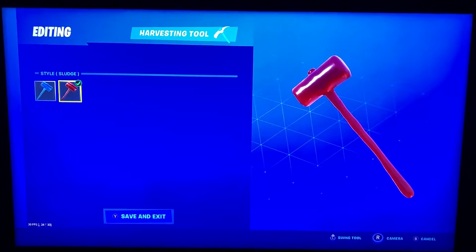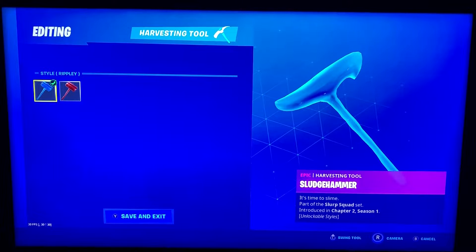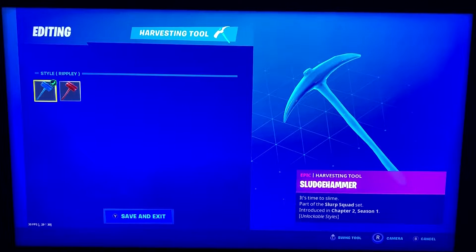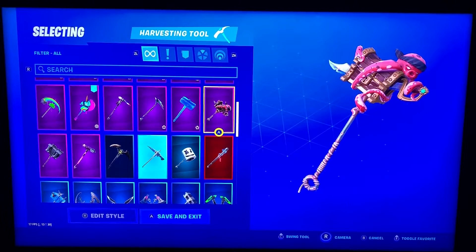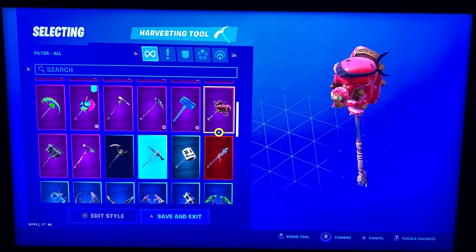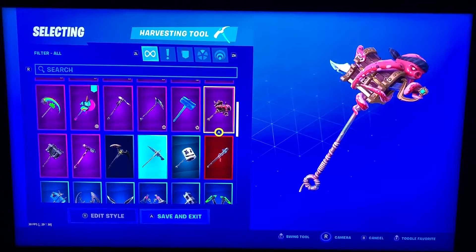Sledgehammer — a couple different styles. This is for Ripley and Sludge. There's the blue one, and it has a couple different styles that it switches between — an axe, all kinds of different stuff. The Swag Smasher — this one's really, really big in the game, from a couple of seasons ago. It's got a knife going through that chest, right through the little octopus guy.